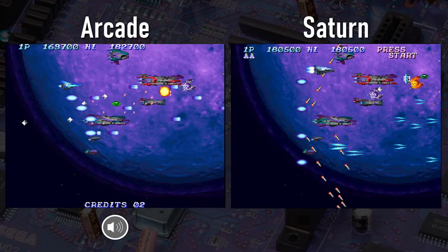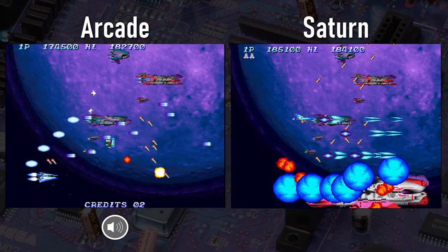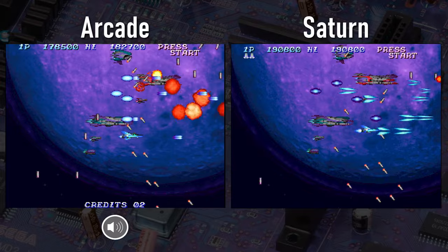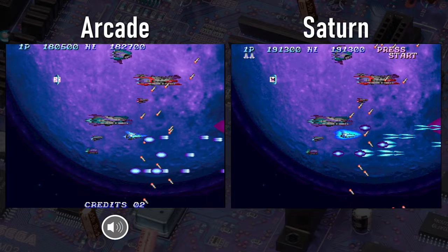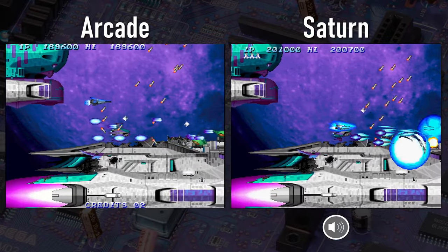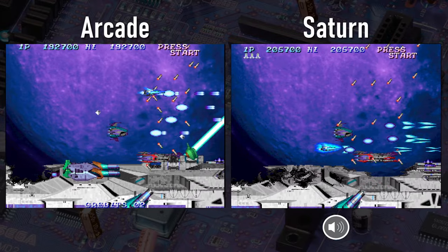Here in Stage 4, there are some pretty big differences on that planet. On the Saturn version, it looks like it's got extra JPEG artifacting and fewer colors. If you look at some of the craters especially, you can see they're smoother in the arcade original than in the Saturn version. At the very end I'm going to show you some close-ups so you can see those differences clearly. Other than that color difference issue on the planet, things are very, very similar — things might be a little bit brighter in certain parts on the Saturn, but for all intents and purposes you'd consider these the same.